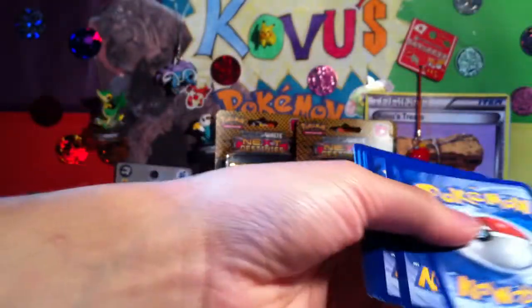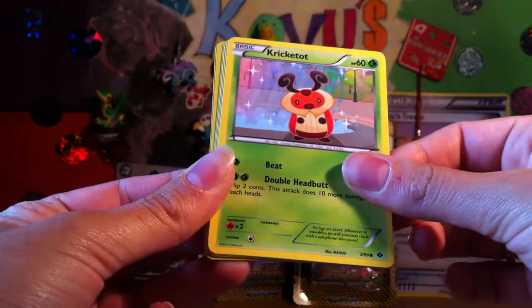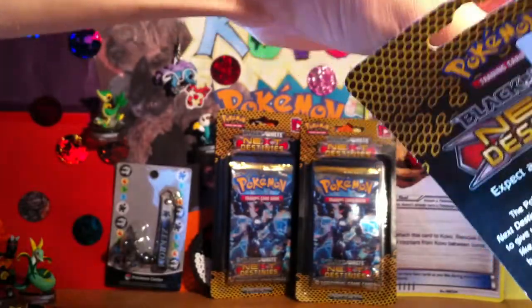Mewtwo pack. We've got an Emolga, Hippowdon, Lapras, Shinx, Krikatot, Riolu, Staryu, Pikachu. Reverse is a Curlia. Rare is a Bronzon. Hopefully we get at least 1 holo out of 5 packs. Might be struggling for a while to complete this set by the sounds of things.